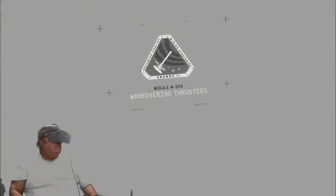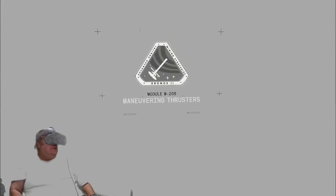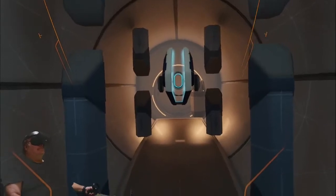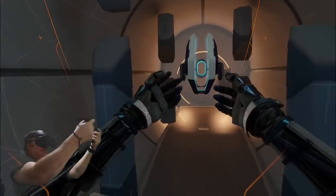Module M-205, maneuvering thrusters. I like the thrusters. Your hands are equipped with maneuvering thrusters, allowing you to move more freely in zero gravity.